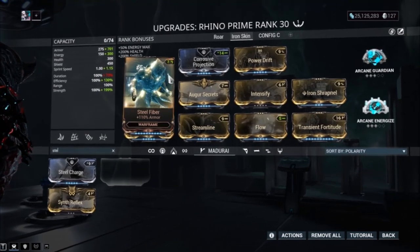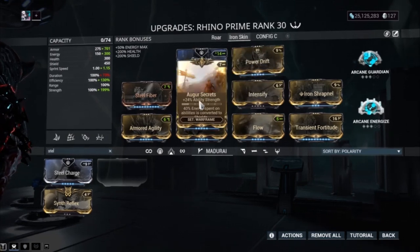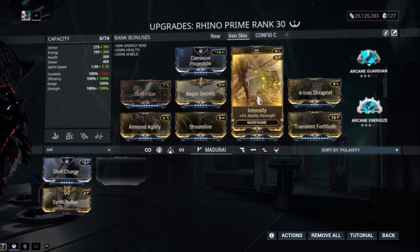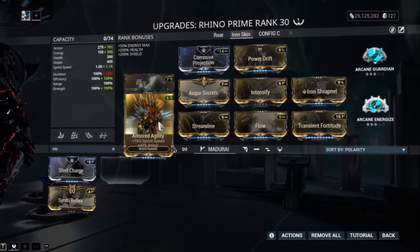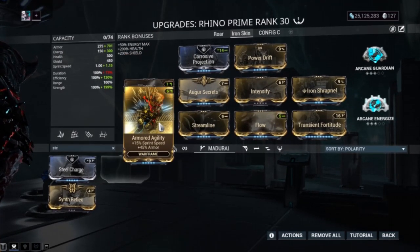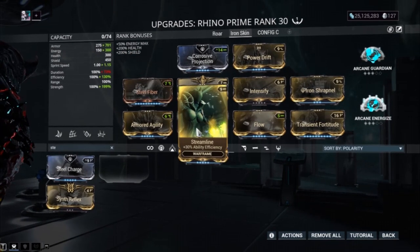Let's go over the build. We've got Power Drift for more ability strength, Augur Secrets, Intensify, and Transient Fortitude for more power strength. The more power strength you have, the more hit points your Iron Skin will have. We've got Steel Fiber and Armored Agility for more armor — more armor adds to your Iron Skin hit points. We've got Streamline so we don't burn through energy and get caught with our pants down.